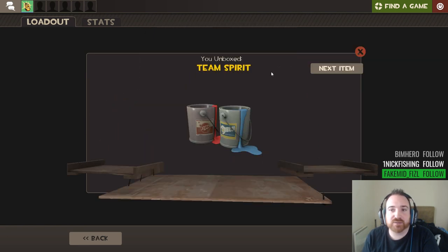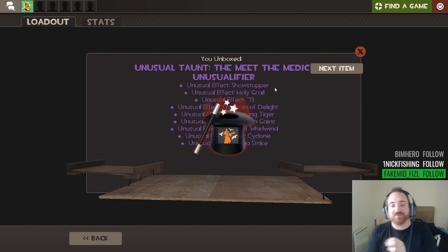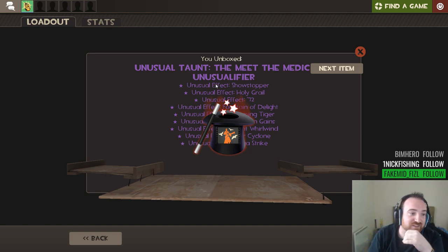More paint - team spirit. We got a triple item! Meet the Medic! Okay, that's alright, finally the dry streak is over. I was starting to think I was cursed. It was starting to feel like there'd be no more unusuals or unusual fires. Unboxing is always the answer - you should never doubt yourselves. Meet the Medic - I already have a Meet the Medic unusual so I'll probably sell or give that one away at some point.